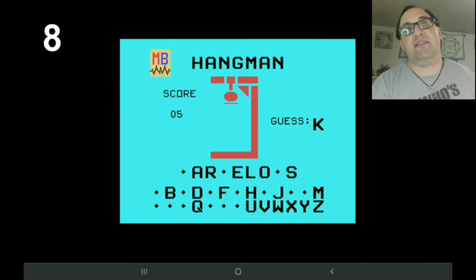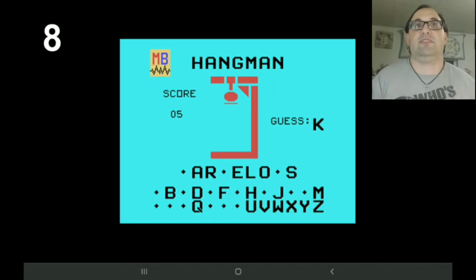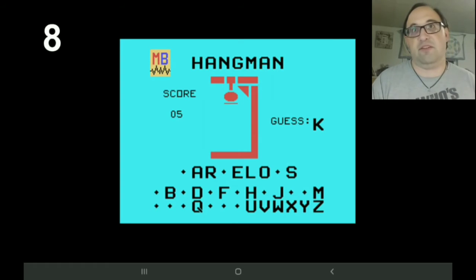Number 8 is Hangman. Everyone knows the paper version where you choose a word and people try to figure it out. In the Texas Instruments version, you have the same thing where a word is automatically generated, or you can create your own words. The playability goes a lot further — it's not just based on what the computer generates. If you know a bunch of words yourself, you can play with your friends and try to stump them.